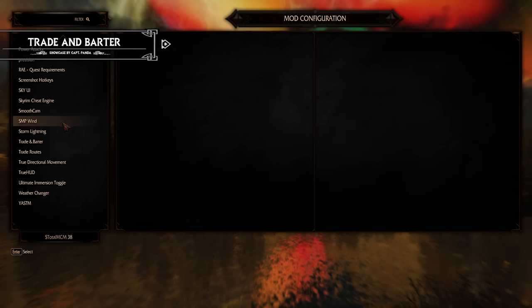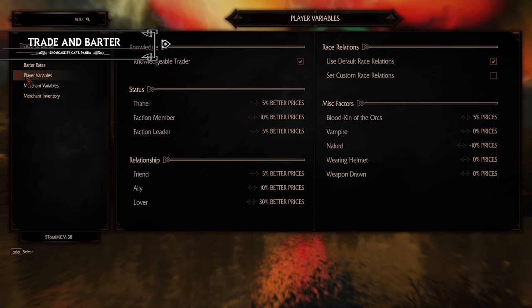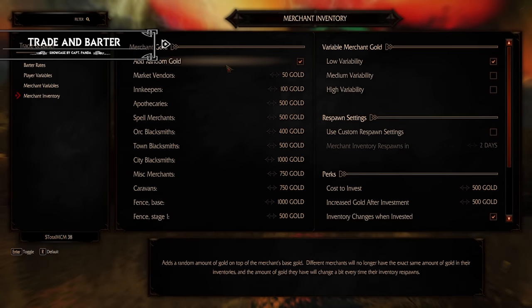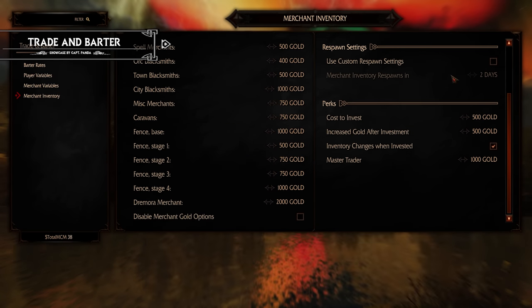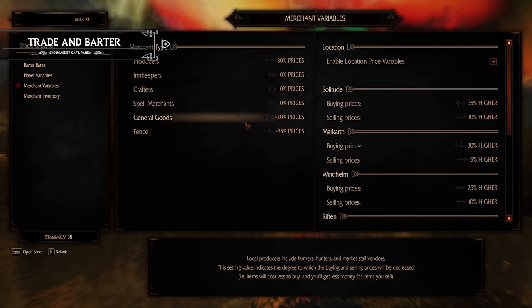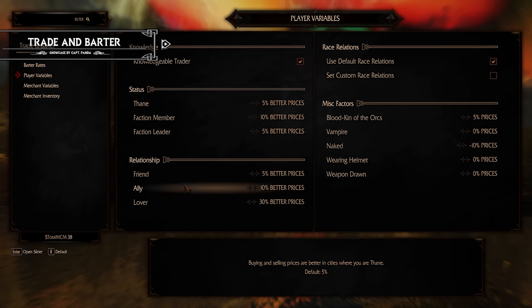One of the standout features of the Trade and Barter mod is its extensive customization options. Players can tailor every aspect of the mod to suit their preferences using the MCM interface. This includes adjusting the base amount of gold that merchants have available, tweaking restock rates, and fine-tuning the impact of various factors on merchant pricing such as player race and status.